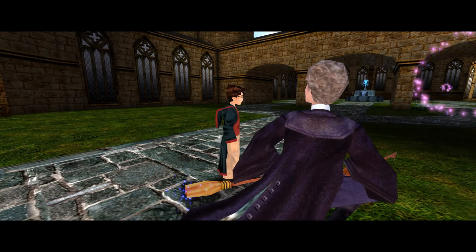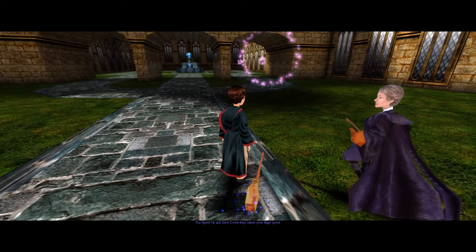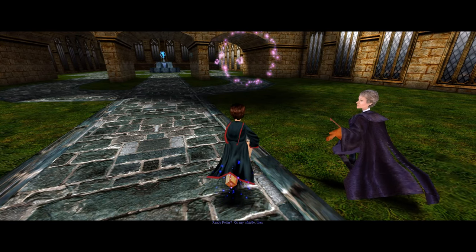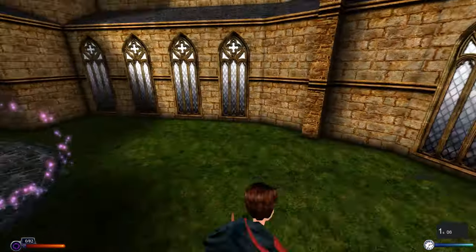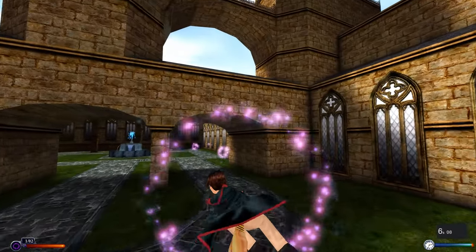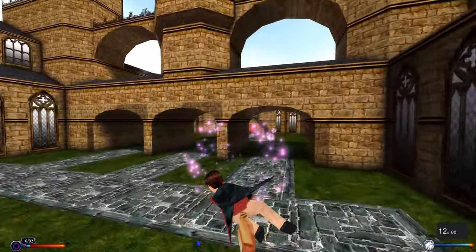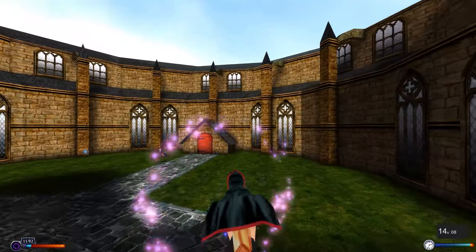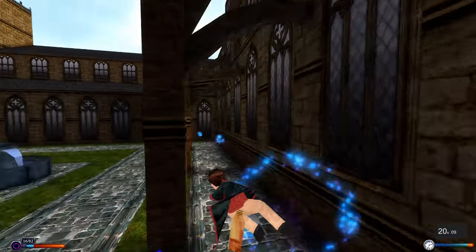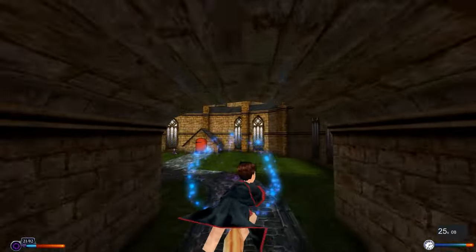Madame Hooch repeats the same lines. I tried using speed up and slow down keys while she's talking but couldn't this time, which is strange. No other students around — just Madame Hooch, so here we go again. This is a repeat of the same assault course from the main campaign, but it's the only way to access the advanced one. I had no idea an advanced flying course even existed in this game — it really took me by surprise.